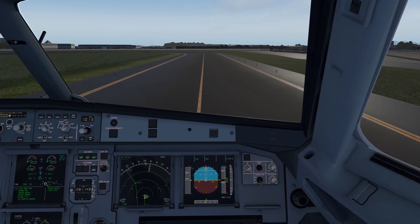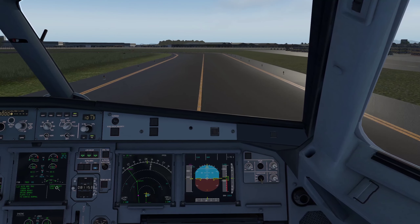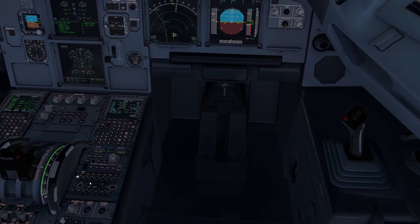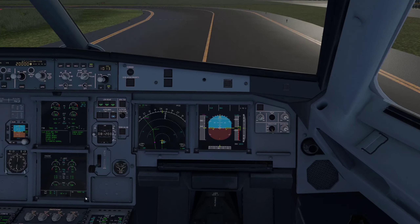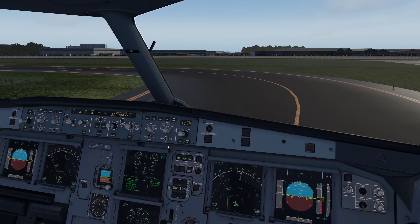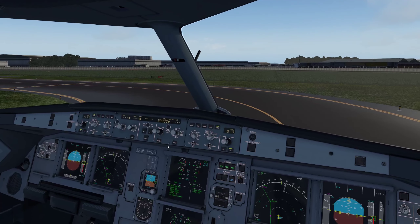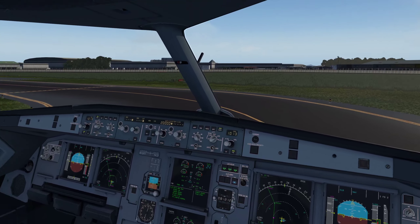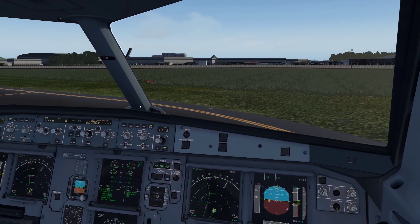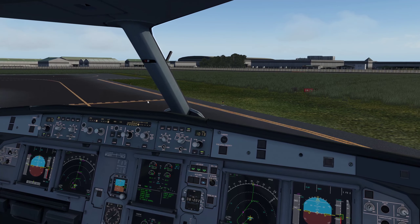Cebu Air 641 contact tower on 118.1. Tower, Cebu Air 641 ready for departure runway 06. Winds 101 at 10 knots, cleared for takeoff runway 06. See how fast that is? That's thanks to the Pilot2ATC update fixing the delays. Cleared for takeoff runway 06, Cebu Air 641.